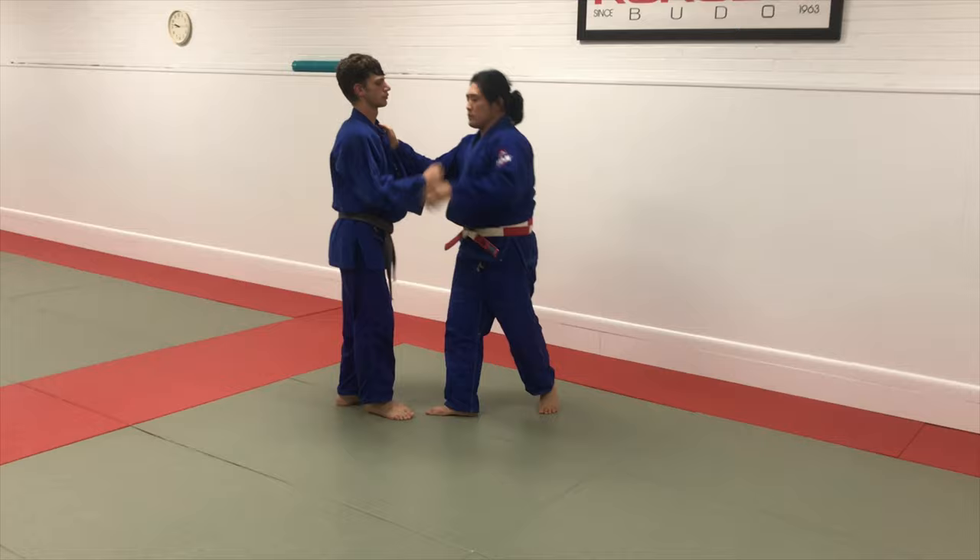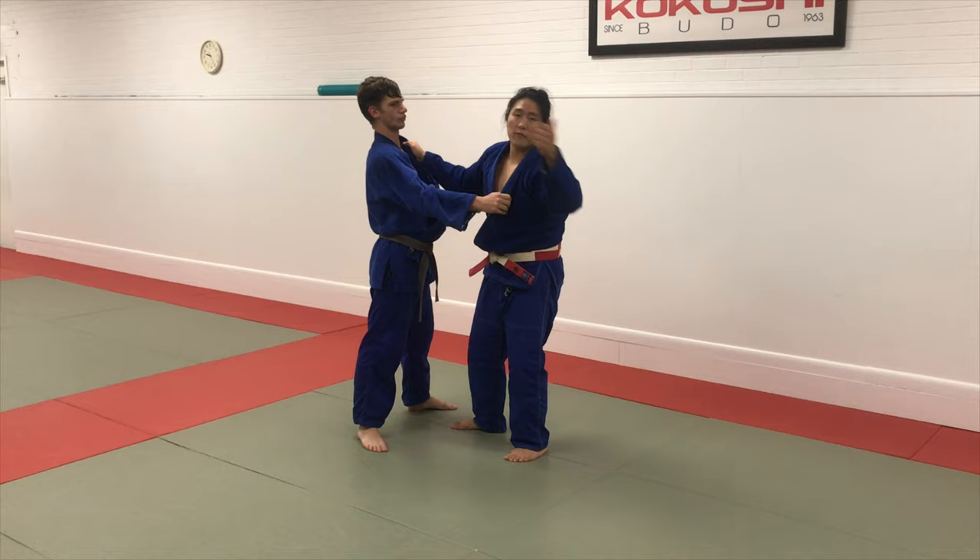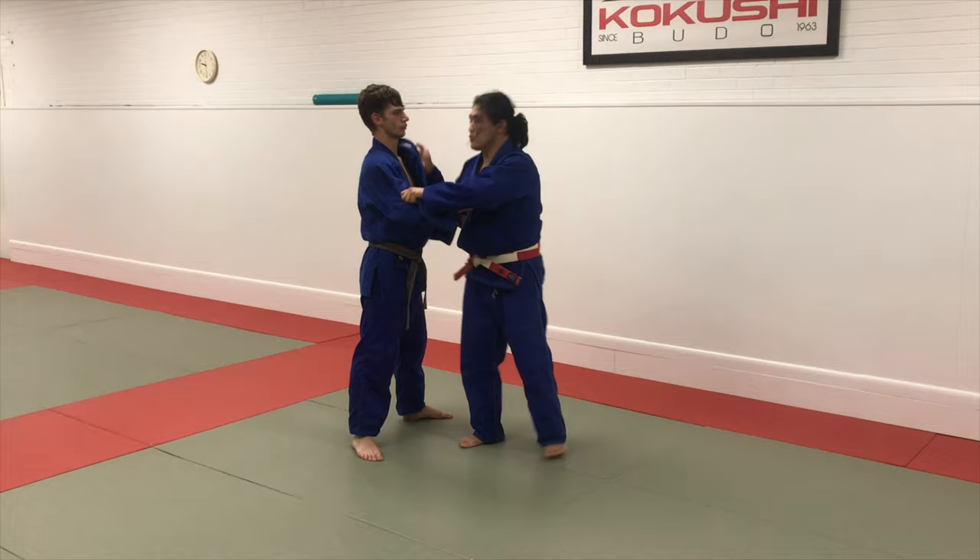Advantage — fake turn throw. This is the classic misdirection; it's not a combination, because I'm not going for one technique and parlaying that into my next technique. It's a very quick misdirection — I'm going to go for a turn throw this way.